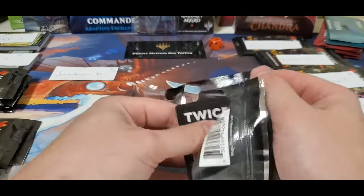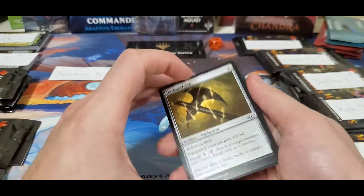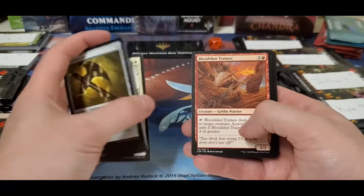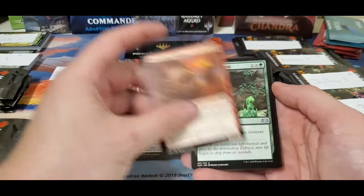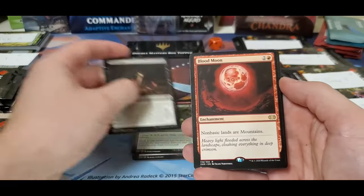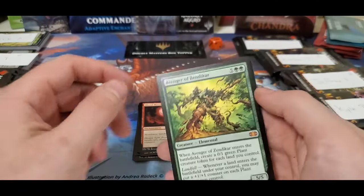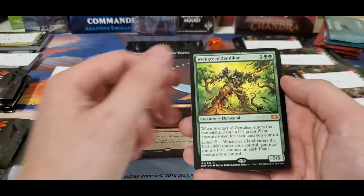Up next we have Jonathan — hopefully he can redeem himself. He went into a VIP pack battle, winner take all, and lost it by just a little bit. Expensive pack to lose. Starting off: Blood Moon — not bad at all — and our first mythic, Avacyn of Zendikar. Great card, not a whole lot of monetary value but it's really good. Foil Rage and a Fierce Empath.